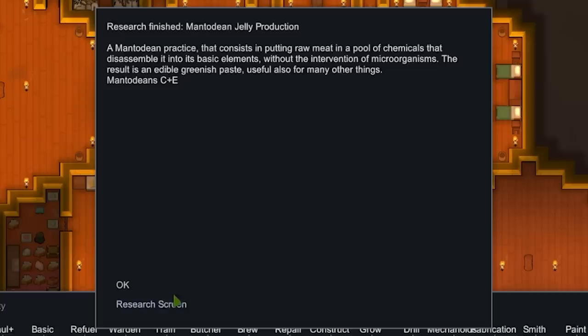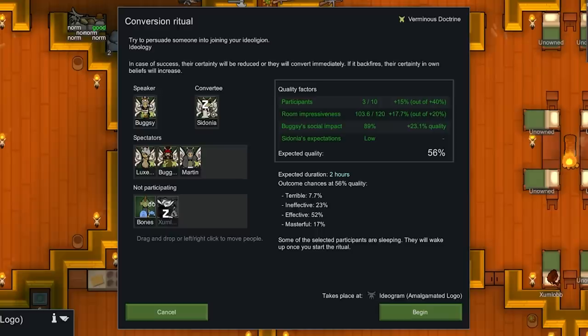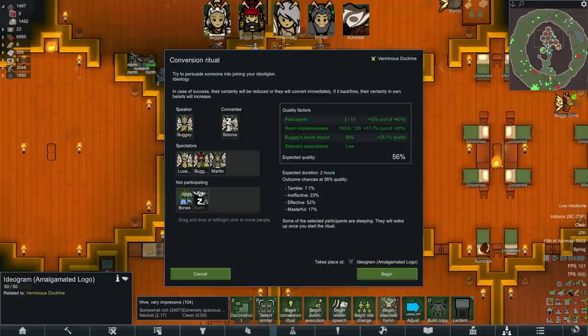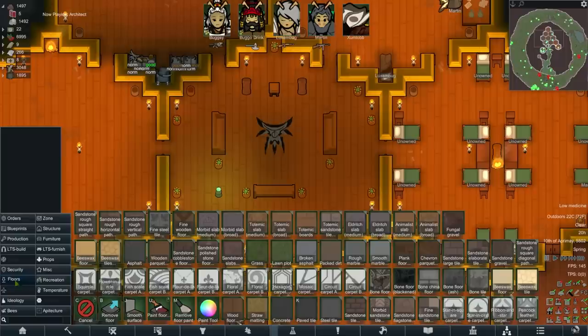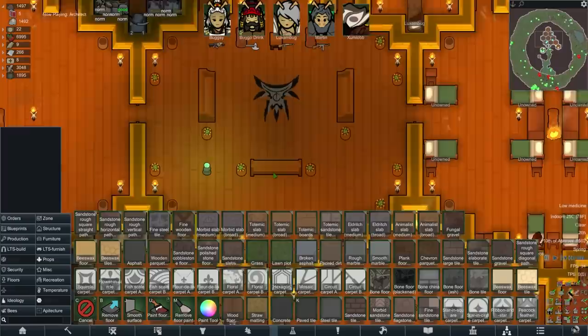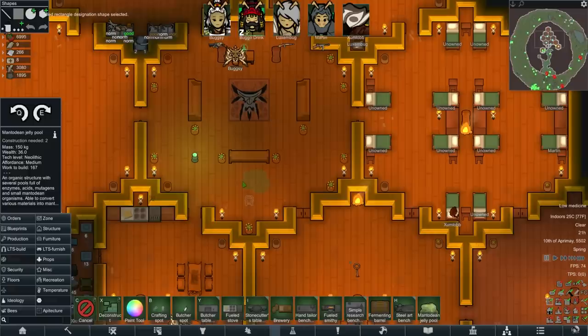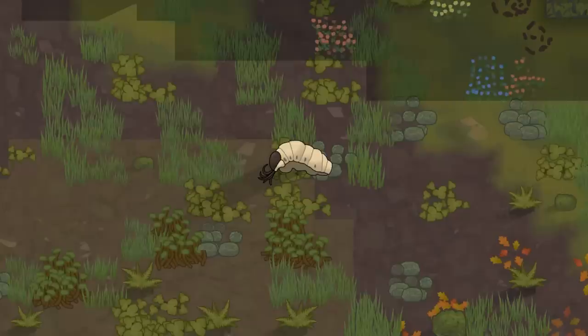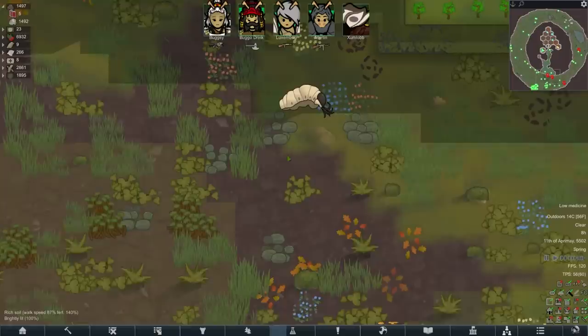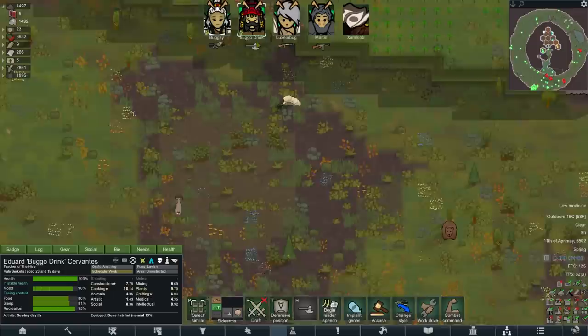You put raw meat in a pool of chemicals that disassembles it into a basic element, and then we get some sort of delicious meat jelly. We've still got this problem that because Cydonia is Iron World, we can't convert them in any other way besides a conversion ritual. And even then we need to be masterful, otherwise it'll just tick back up to 100%, Slottie. So we've got 17% chance right now. There has to be something we can do here. But for some strange reason, when I used the words 'biological warfare' in yesterday's episode, people got slightly excited.